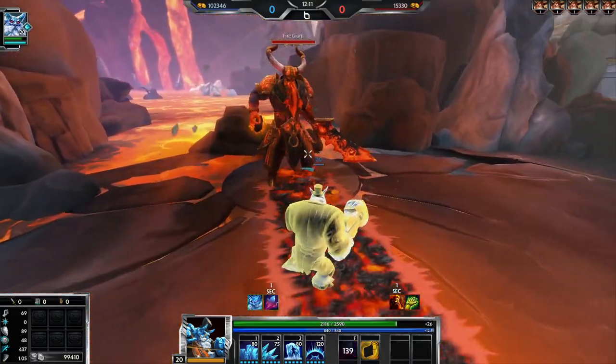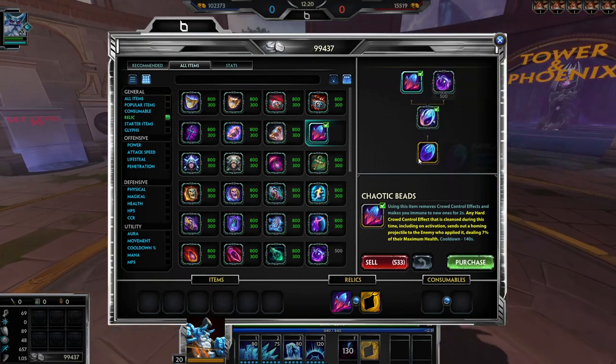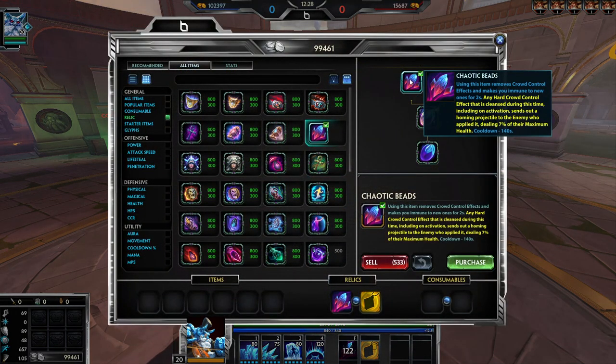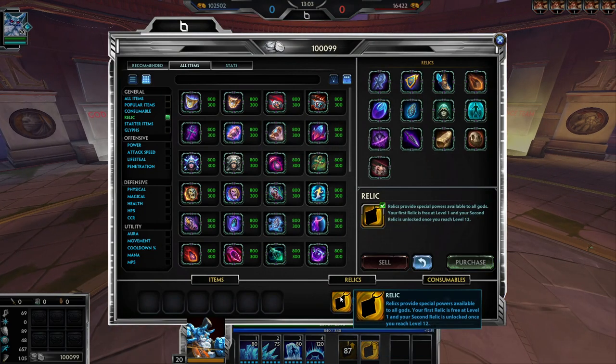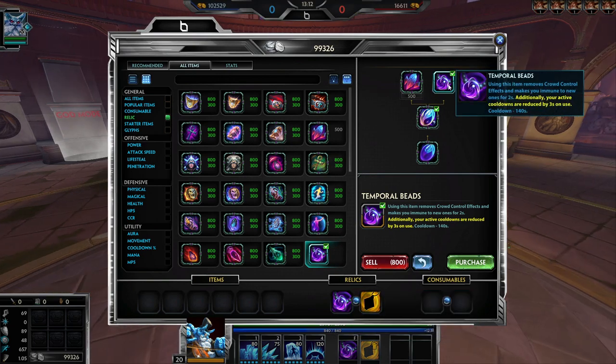If it's true damage that would be insanely strong. Most strong CC effects are a one-and-done apply type anyway, so once you cleanse it you're safe. It could be powerful, but it's situational. I think it's a nice way for tanks to run Beads while still being aggressive — you're not just taking a purely defensive relic, you're also getting some damage output from it.